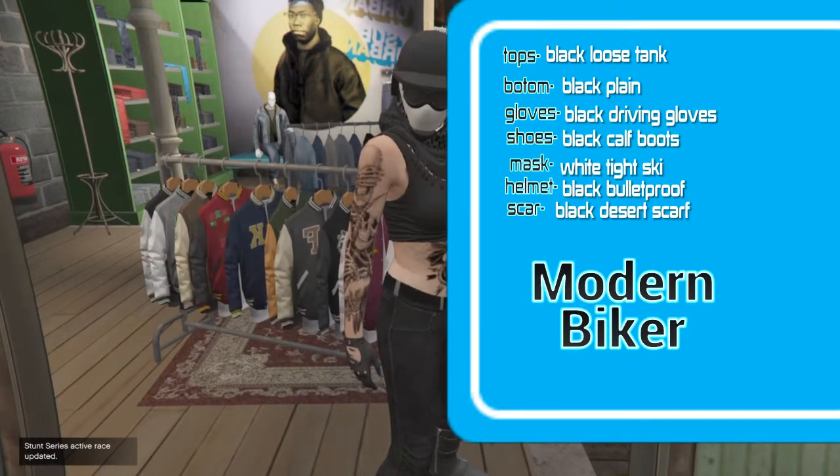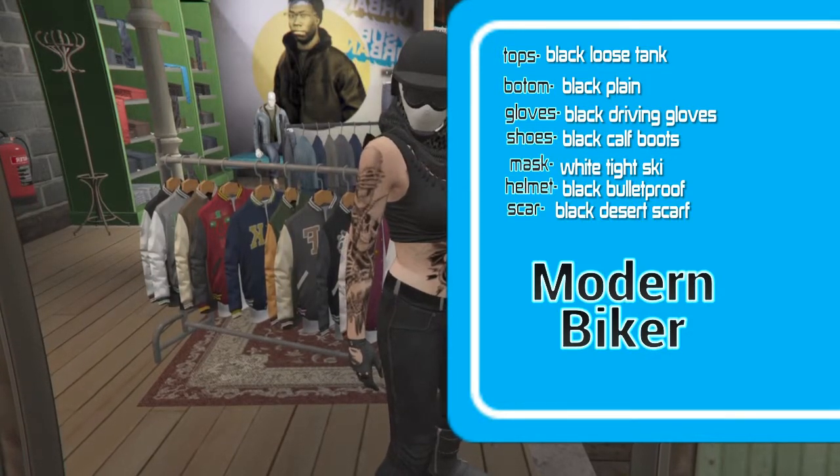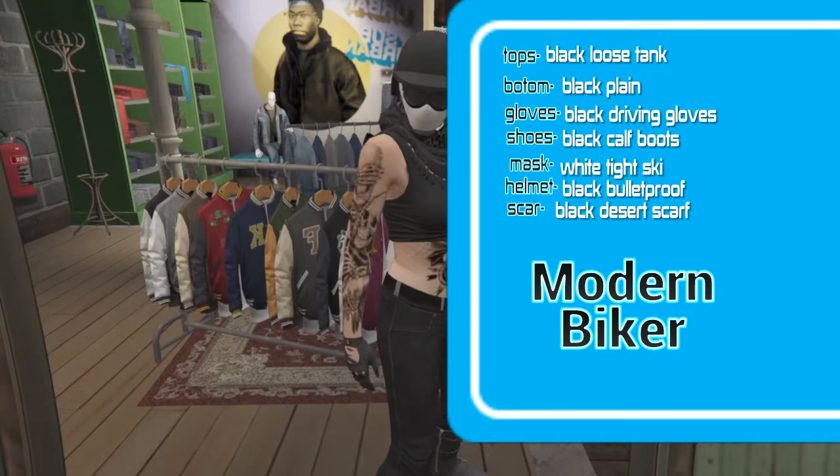Tops: Black Loose Tank. Bottoms: Black Plain. Clothes: Black Driving Clothes. Shoes: Black Cold Boots. Mask: White Tight Ski. Helmet: Black Blood Trough. Scarf: Black Desert Scarf.